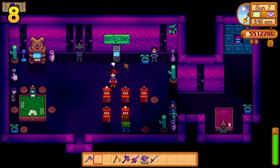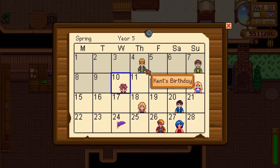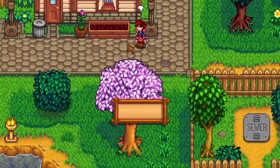To make your life even easier, buy a statue of endless fortune from the shady guy in the casino. This statue will produce a loved gift for someone if it is their birthday, making getting loved gifts effortless. If it is not someone's birthday, then it will produce a random item that can be valuable.